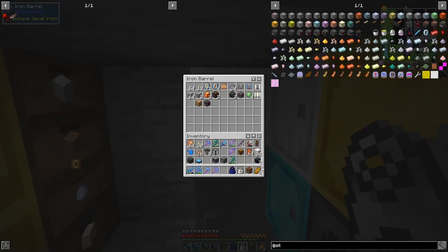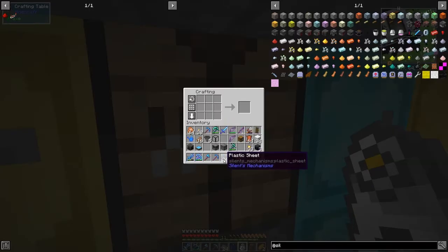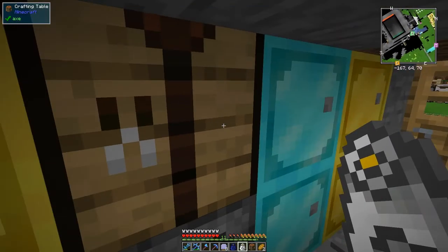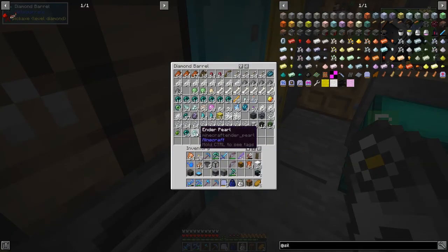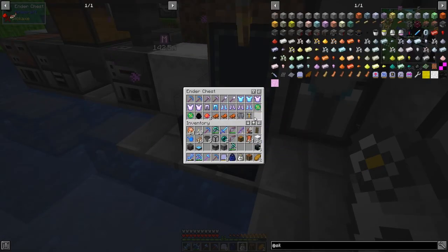I've got 24 plastic sheets here. We'll make however many we can since I think the only use of these is to make upgrade cases. That gives us eight upgrades. The range upgrade requires an ender pearl. I'm not in short supply of ender pearls - I've been to the End again. Let me show you what I found in this ender chest.